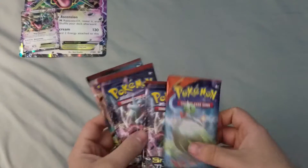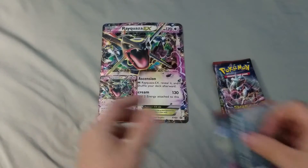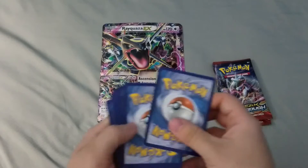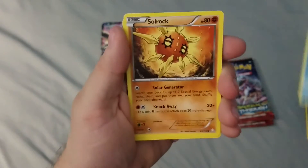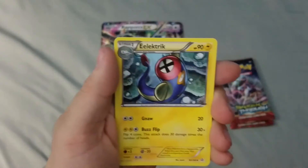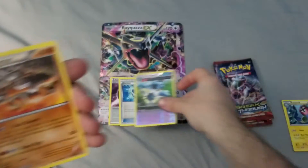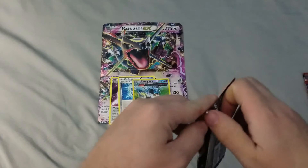Here we have three packs of Breakthrough and a Primal Clash. Getting the Primal Clash out of the way first. Nidoran Female, Clamp Pearl, Soul Rock, Shinchal, Mudkip, a Wonder Energy - which is a good card - a Dive Ball, also a really good card, an Electric, a Nidoqueen Ancient Trait Reverse, and a Rhyperior Regular Rare. We're off to an okay start so far. Very playable Trainer cards.